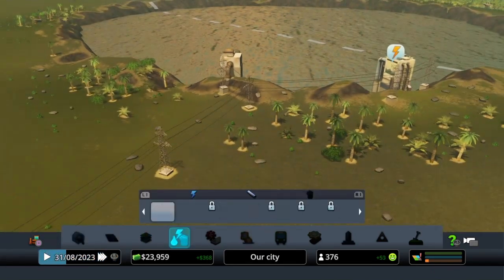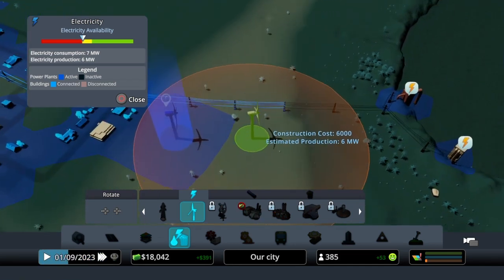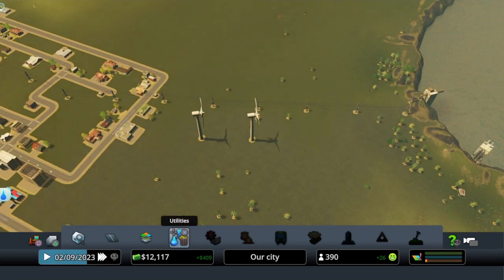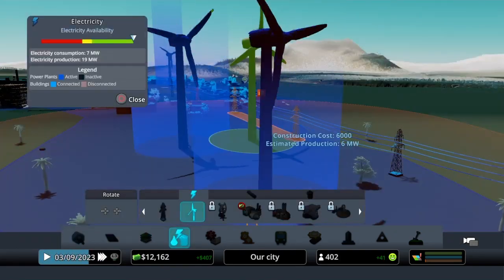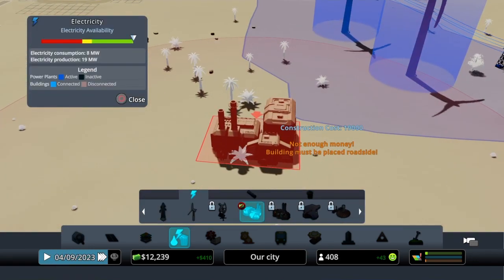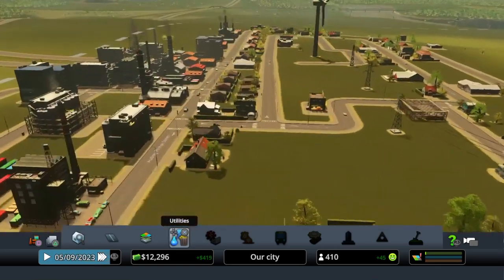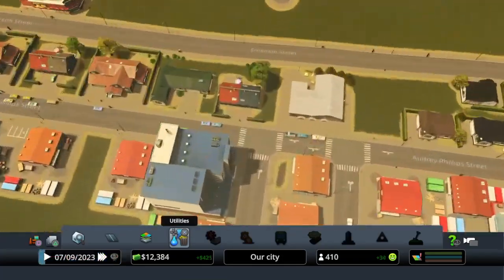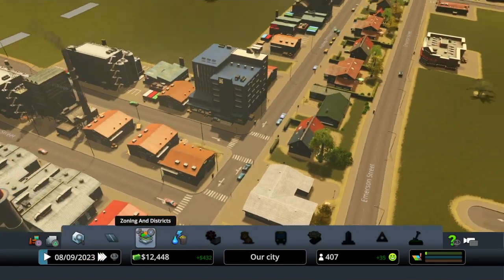We are running out of power — I'm gonna add another power offshoot here. Our power is good. This is a coal power plant — that's the power plant for coal. Look, as soon as you enter the town you enter straight into the industrial zone.